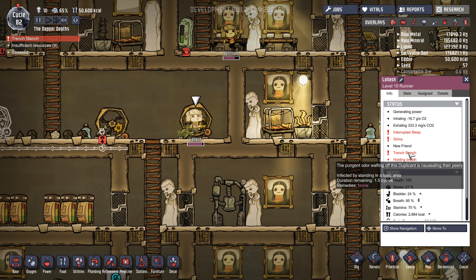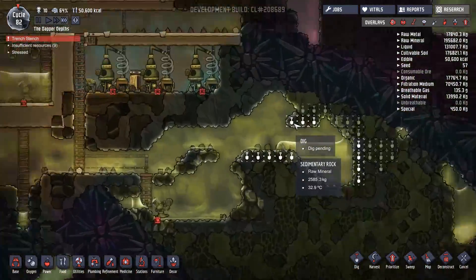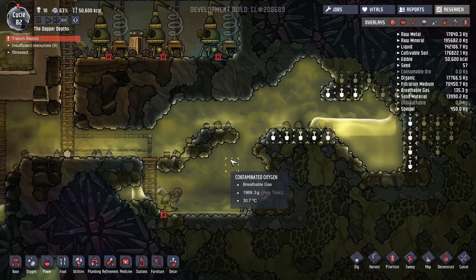The pungent odor wafting off this duplicate is nauseating their peers. Infected by standing in toxic areas. Duration: 1.5 cycles. Remedies? None. Sorry, there's no cure. It's basically the bog of eternal stench — you're going to smell bad forever now. Sorry, Lolash.